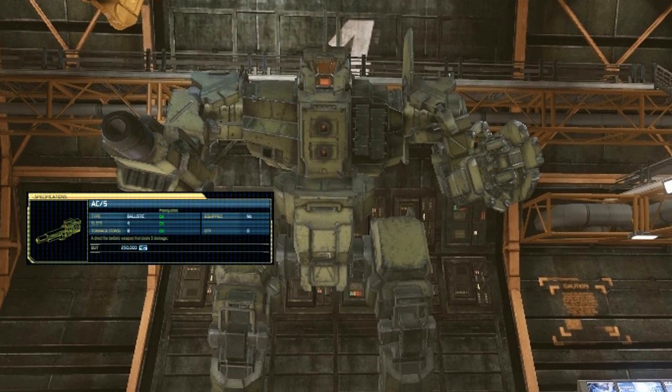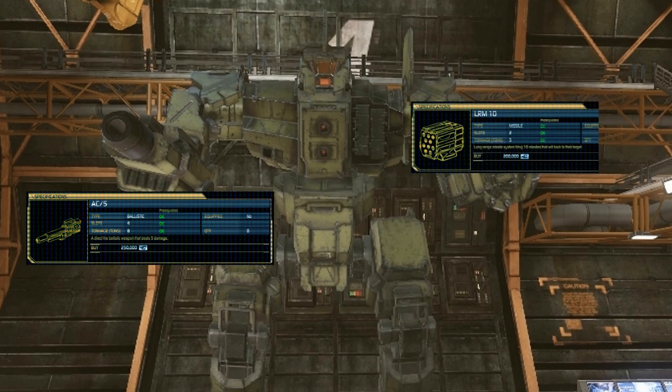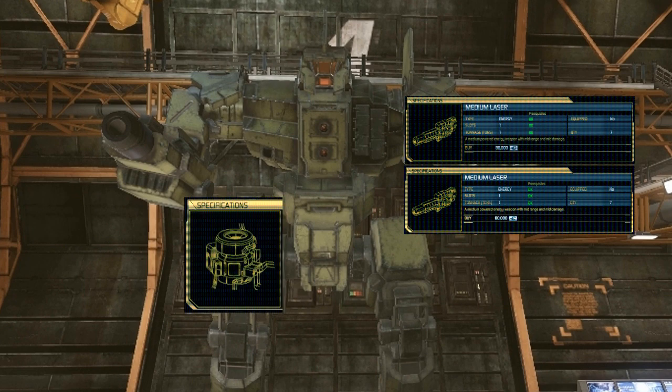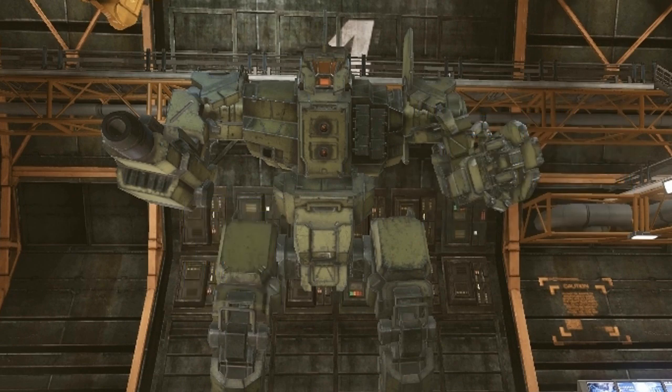Looking at the CN9A, you'll find it comes with a ballistic hardpoint on the right arm, three missile hardpoints in the shoulder, which is really quite nice. That comes stock with an LRM-10, and that's rounded off with two energy weapon slots in the centre torso — stock medium lasers — and you get a standard 200 engine, and that should have you going around 65 kph right off the bat.